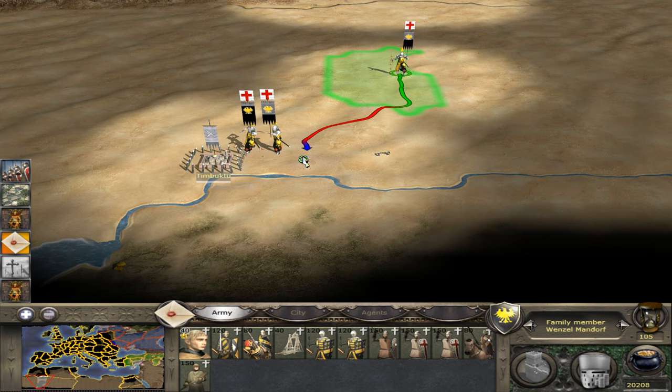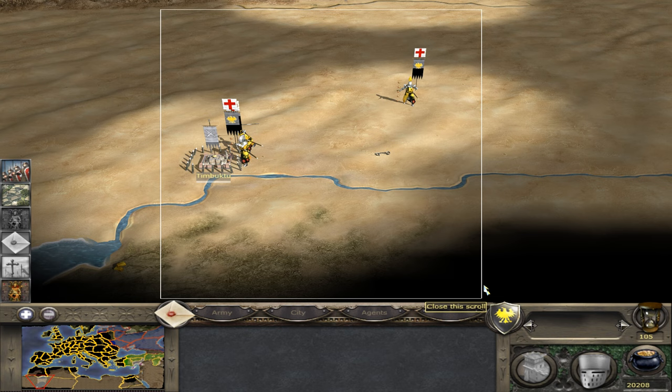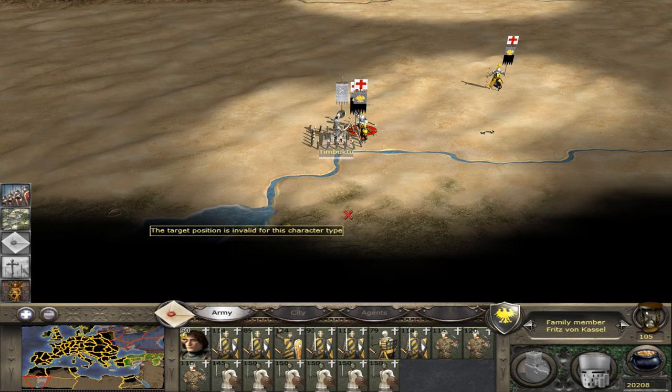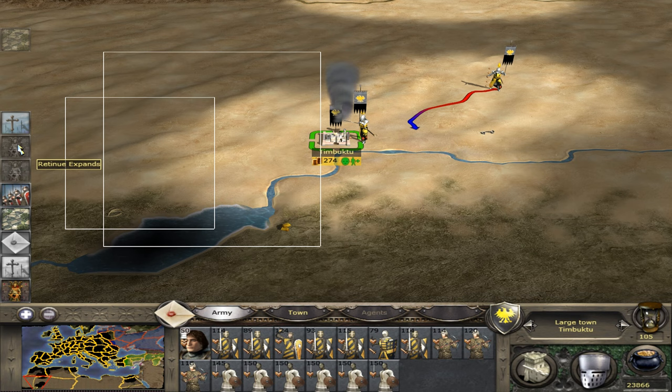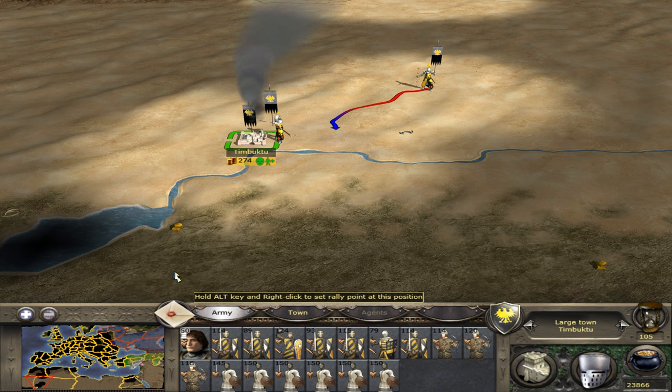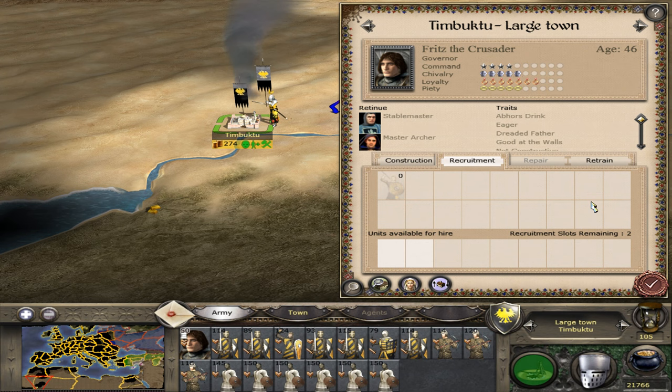Currently where we stand, we're 105 turns in. Most of Europe is fully under our control. We've got a really nice border wall stretching from the Balkans and the Baltic towards Turkey. As we take Timbuktu here in our first crusade, we've got a buffer zone between Holy Roman Empire lands and Russia, and the same with Turkey. I wouldn't mind doing the same in Egypt — I might actually fort wall off Jerusalem.